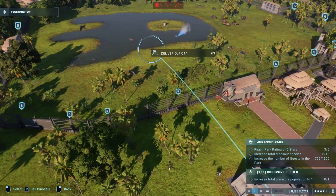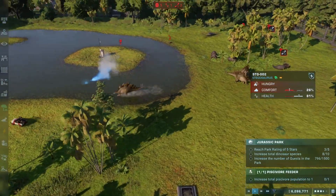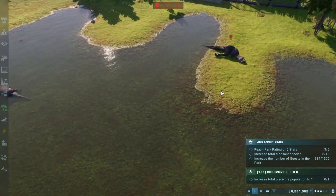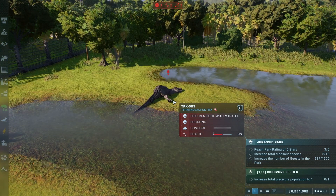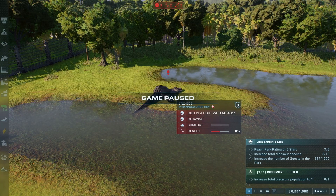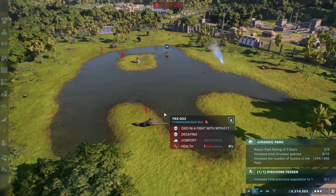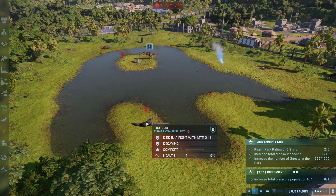The renegade is down. Return to the pen and we take stock of where we are. We missed the Tyrannosaurus Rex dropping — died in a fight with MTR-011. I cannot believe that we missed that. The alpha of the Metricanthosaurus — his team has been cut to ribbons, but he's showing that he is going to make this count. Team Tyrannosaurus Rex down to only one. The champions can bleed.